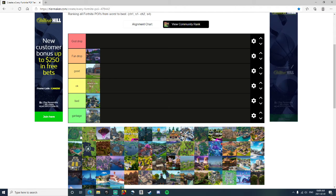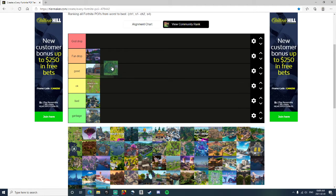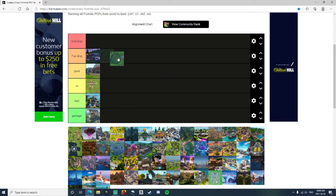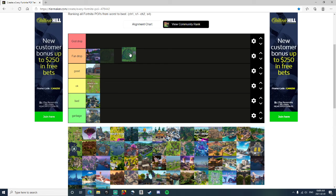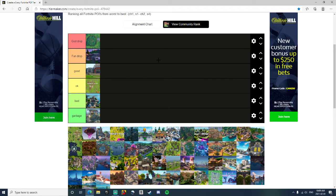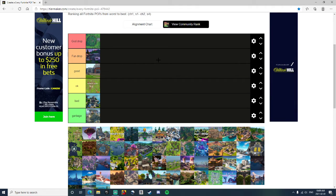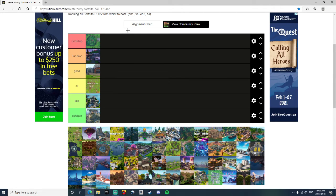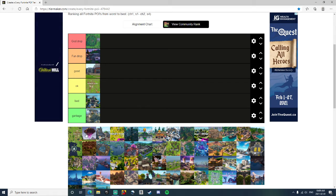Dusty Divot — I'm thinking it's at the edge of Fun Drop and God Drop even. Right in the middle of the map, it's usually always in circle, lots of loot, fun to go to. I'm going to put it into God Drop. There's nothing wrong with Dusty Divot — so much wood to farm, so many weapons, always in first circle. You can go to the little Dusty diner if you still didn't have enough loot. I really liked Dusty Divot and I think it was one of the best places.